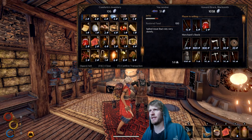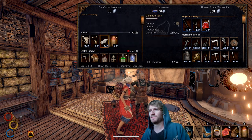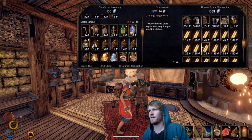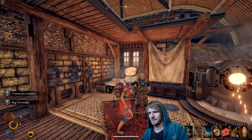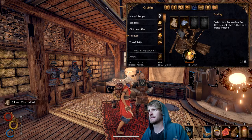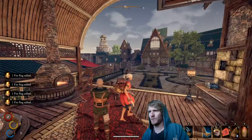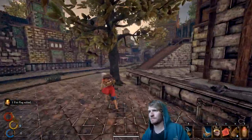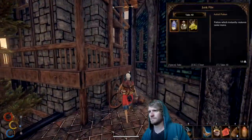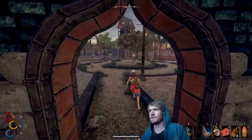Got so many gayberry jams — I can get rid of that. I want to hold on to the valuable stuff. Elemental resistance — yeah, sell all that. Let's decraft the tattered attire, make some more fire rags. All good stuff right there.